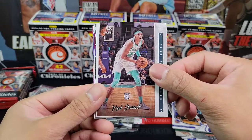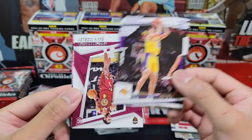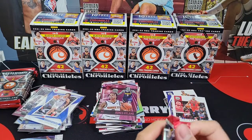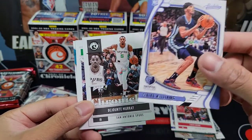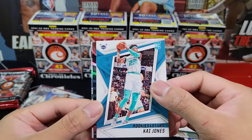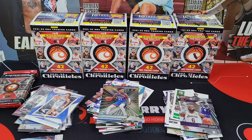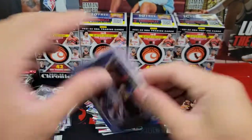Pack two of box three: Steph Curry, Kai Jones, Zach LaVine, Austin Reaves, Evan Mobley, Ayo Dosunmu, Bones Hyland pink for Elite. Pack three: Jonathan Kuminga, Ziaire Williams, Deontay Murray, Jaylen Brown, Kai Jones for XR, Tre Mann — nice — LeBron James, LeBron James again. I like the Elite and the XR — very shiny cards, I'm a sucker for shiny cards. Trey Young, Jalen Suggs, Josh Christopher.